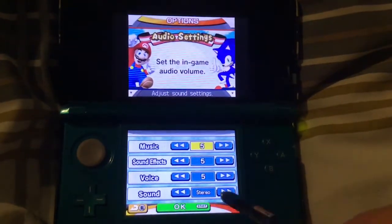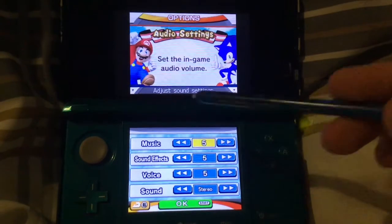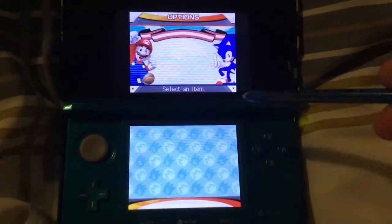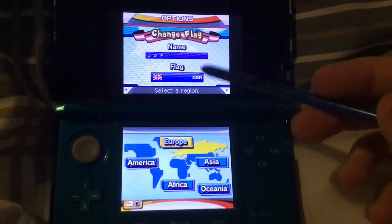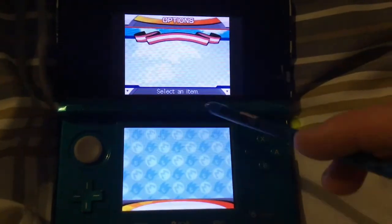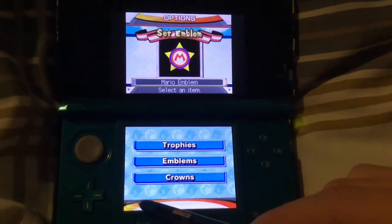In options you've got your audio settings where you can change music, sound effects, voice, and sound. You've got your user settings where you can change your name, your flag, or set your emblem. So mine is JDP, flag Great Britain — you can choose other continents and choose your emblem from trophies, emblems, or crowns.